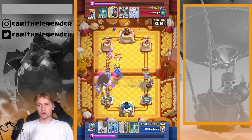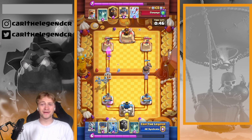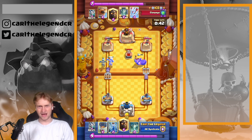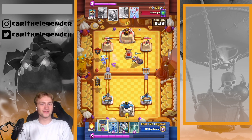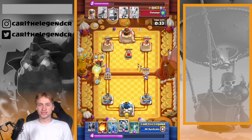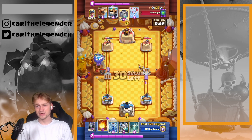Sending off the Mighty Miner, killing the pups and making a lot of damage onto the Skelly King. Mighty Miner death bomb is just so good in all Lava Hound matchups because you can use the ability to kill all of the pups — it's like a second fireball in the end. Now I knew his Tombstone was out, so I could get in with my Balloon.